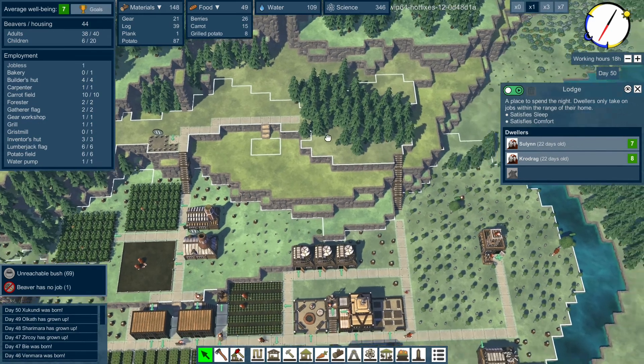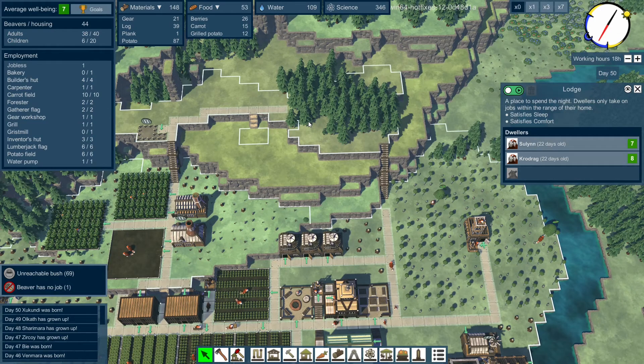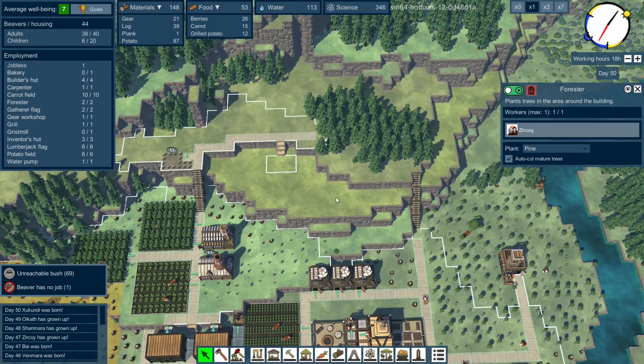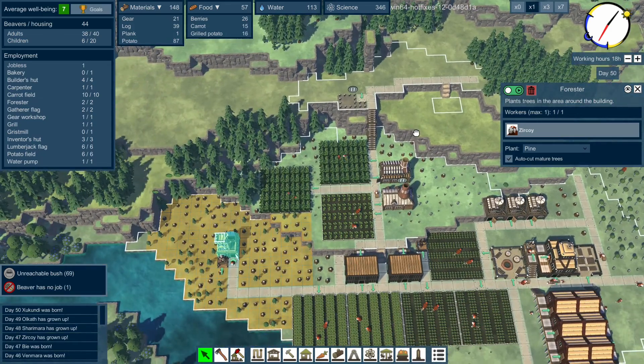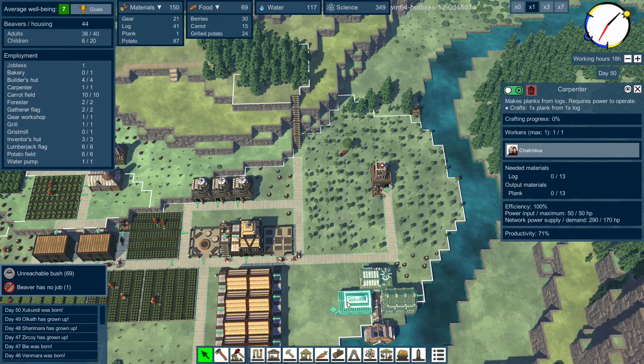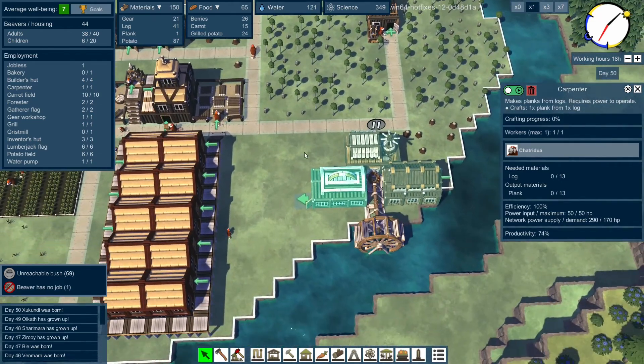We want to get rid of these trees. I think what we were going to do last episode was put in another forester up here, which would make sense because we are struggling a bit for wood, particularly for planks. I'm kind of regretting taking out that other plank building now.